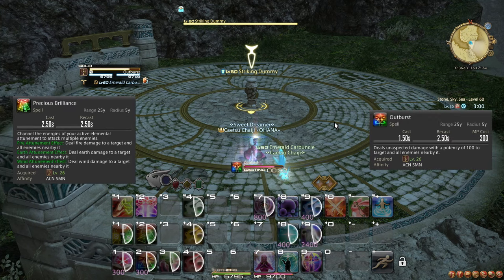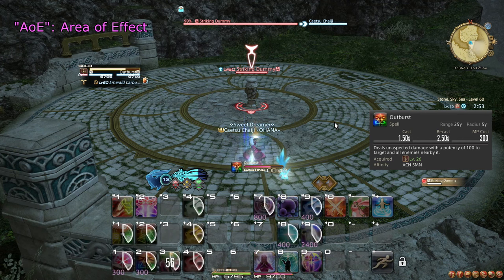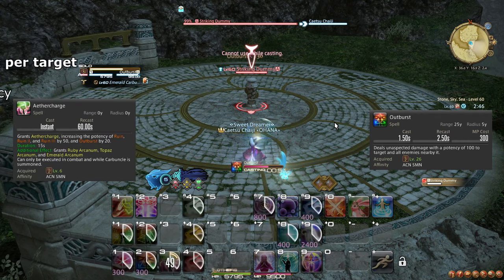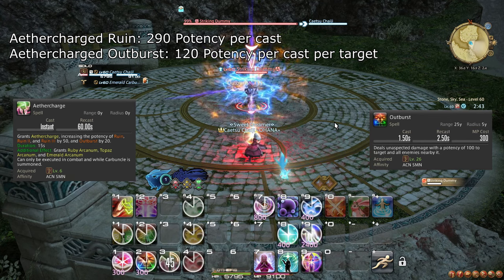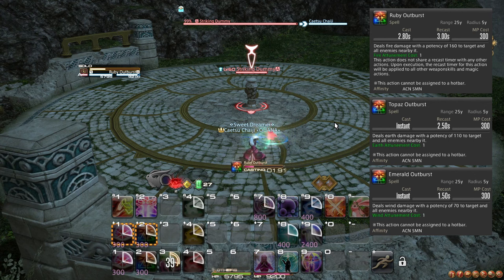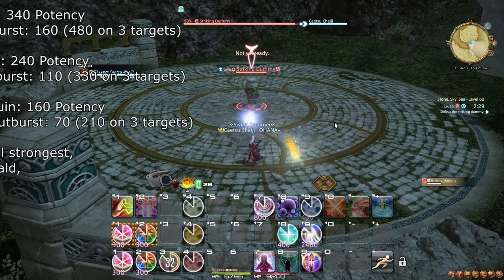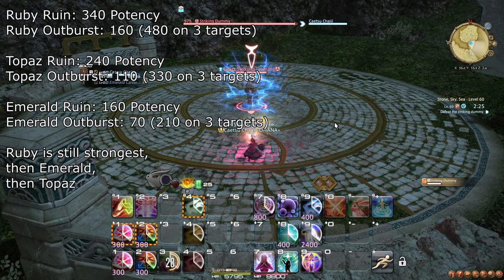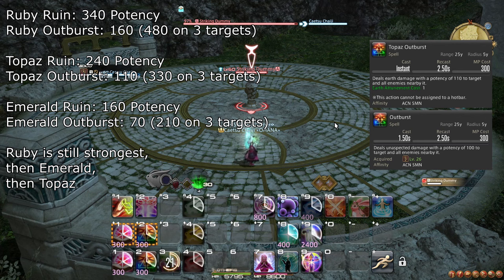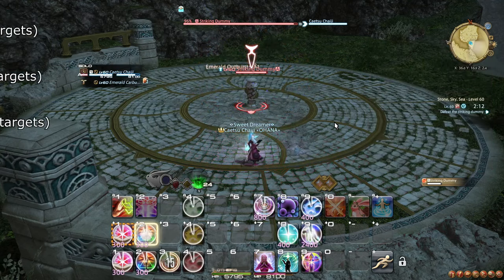At level 26, you learn the spells Outburst and Precious Brilliance. Outburst does damage in an Area of Effect, or AoE for short, and is more effective than regular Ruin when there are 3 or more targets. Aether Charge also boosts the damage of Outburst, so you should use Outburst during Aether Charge when there are 3 or more targets as well. Precious Brilliance functions as an AoE version of Gemshine, and turns into Ruby Outburst, Topaz Outburst, or Emerald Outburst depending on which attunement you have. These attacks also beat their Ruin counterparts with 3 or more targets. Notably, Topaz Outburst does more damage than regular Outburst, unlike Topaz Ruin. Simply use the Outburst spells in place of the Ruin spells when there are at least 3 enemies in range.